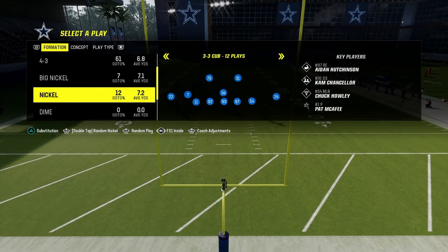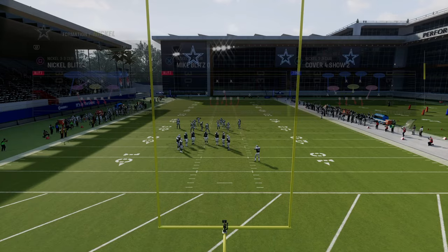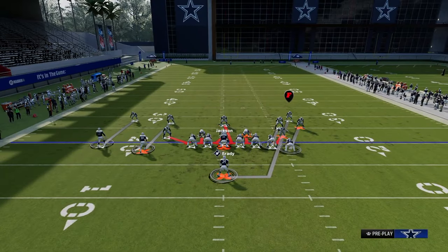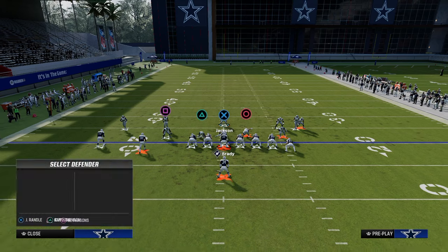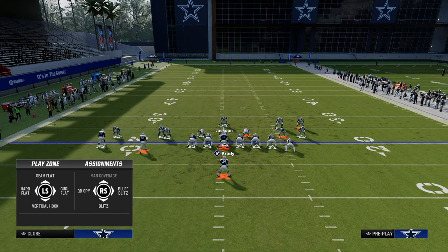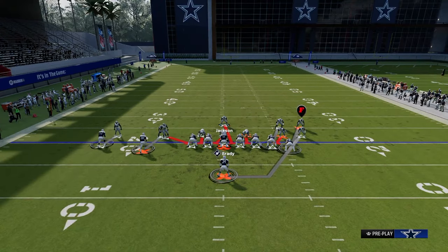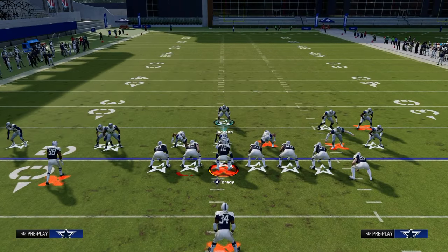You might want to go back to default with your packages, or you could try to just run it with the current package too. The zero-yard purple is going to give different adjustments on the right side with the Free Safety One package. One thing I didn't mention: the Free Safety One package also gives different adjustments with your defensive linemen.